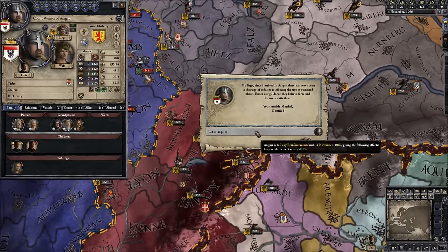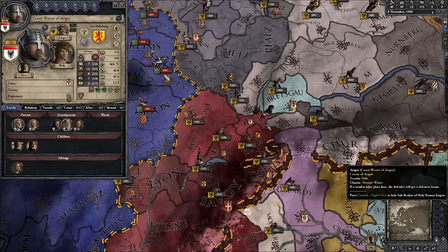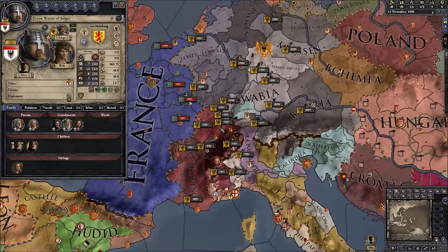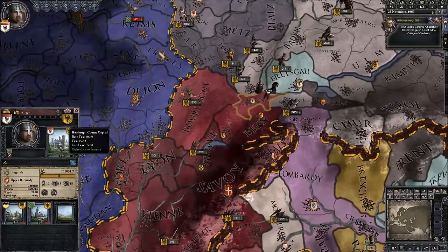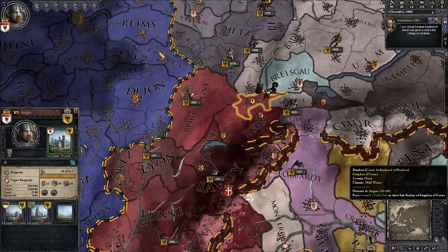I'm not going to min-max this — I don't min-max anything. For me it's a role-play game. I'm just going to try and have fun with it. I'm not looking to make the most efficient kingdom; I'm just looking to form the Kingdom of Burgundy by 1455. That's when the game ends. EU4 starts in 1444, so we'll see how we'll handle that split when we get there.